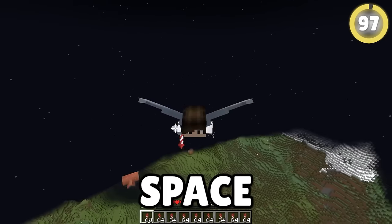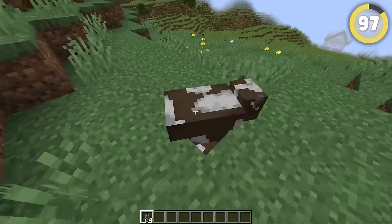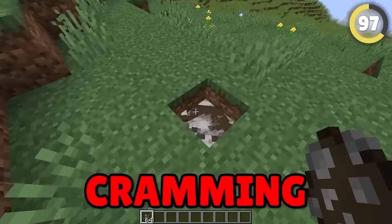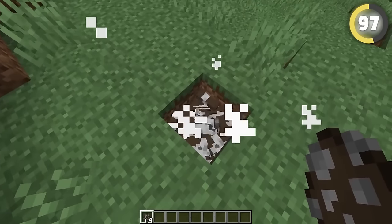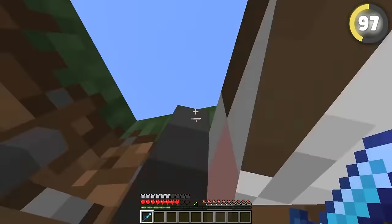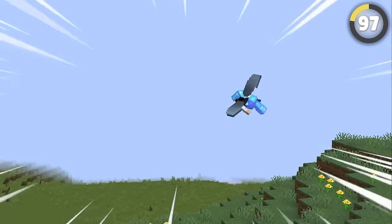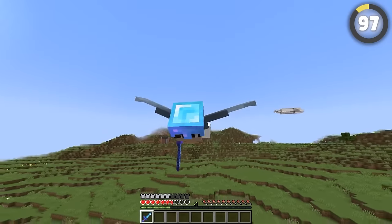Launch into space with this crazy hack! If you pack a bunch of cows or pigs together in one space, you can cause entity cramming. This kills off the animals until it's at the max allowed in that space. If you jump into that space with them while wearing elytra, you can launch yourself out at an insane speed! Now subscribe before I crash into the ground!